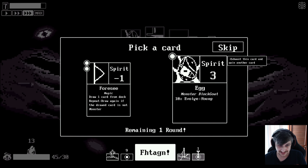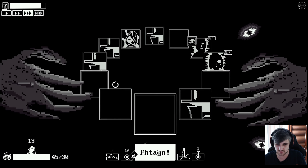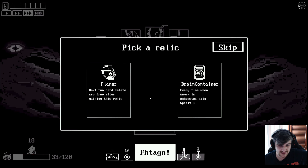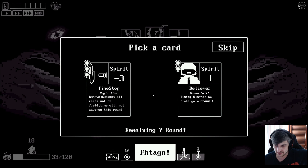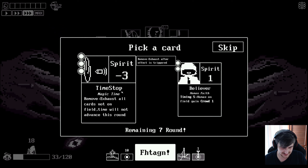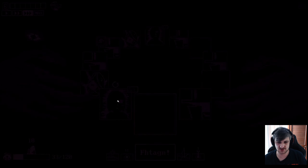There's another one. 'Draw one card from the deck, repeat - draw again if the drawn card is not a monster.' It's going to be a monster though, so we don't want that. We'll go for another egg - I don't mind two of those. If we can get them both to trigger they can become really powerful. Confirm - we break that part of the seal. 'Next two card deletes are free.' Brain container: 'every time when a human is exhausted, gain spirit one.' We went for the three kill cards. Believer, human faith, timing - 'reduce by one after executing, card reset.' Or time stop: 'remove all cards not on the field, time will not advance this round.' Excuse me?